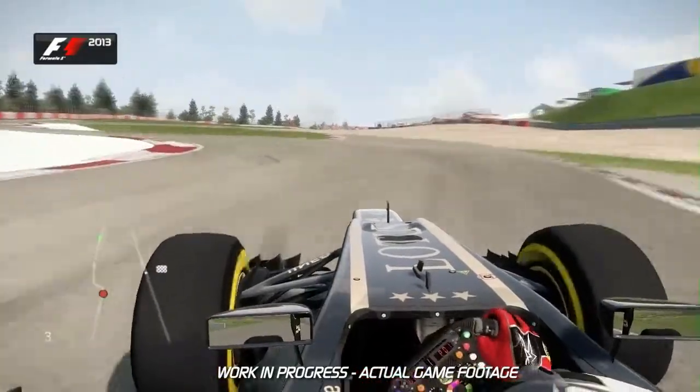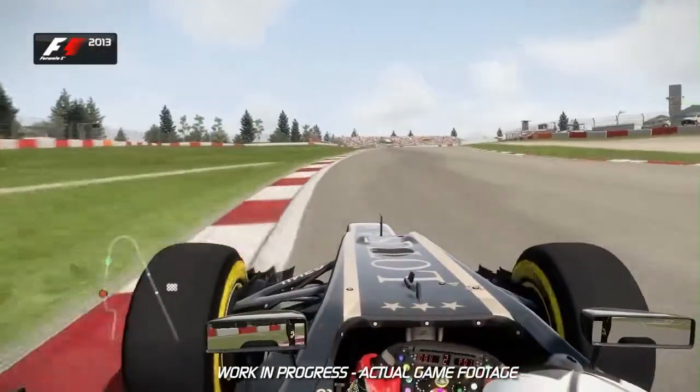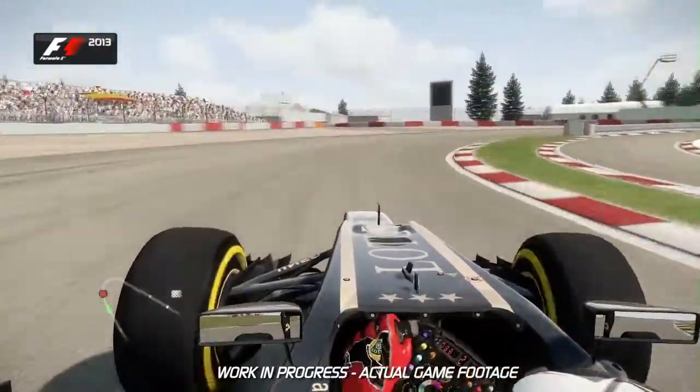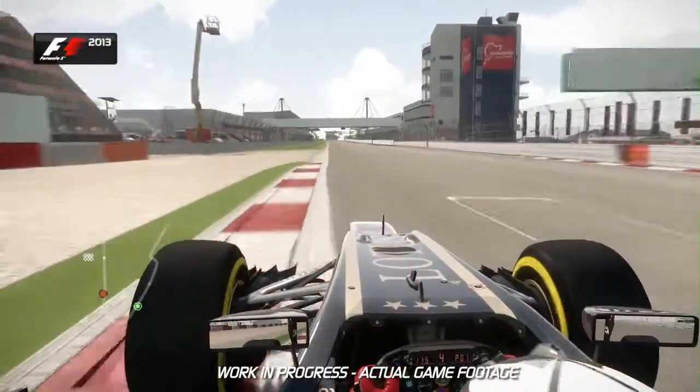Don't be too greedy around this final tricky chicane — it's easy to overdo it and lose speed. Then into the final corner, the track once again feeds you onto the start-finish straight. Use all of the exit kerb and that final kerb boost, and that's a lap of the Nürburgring.